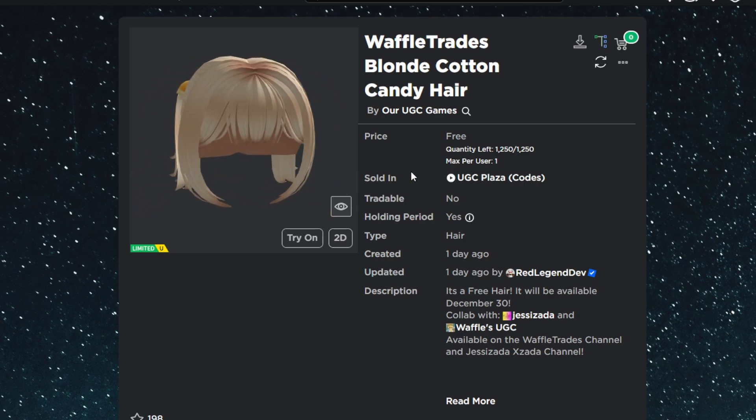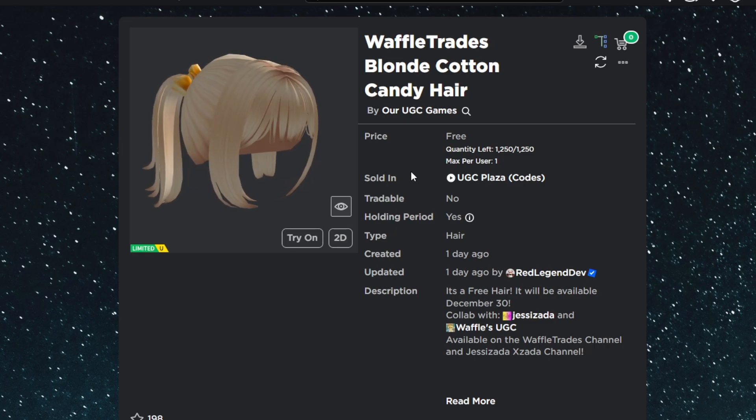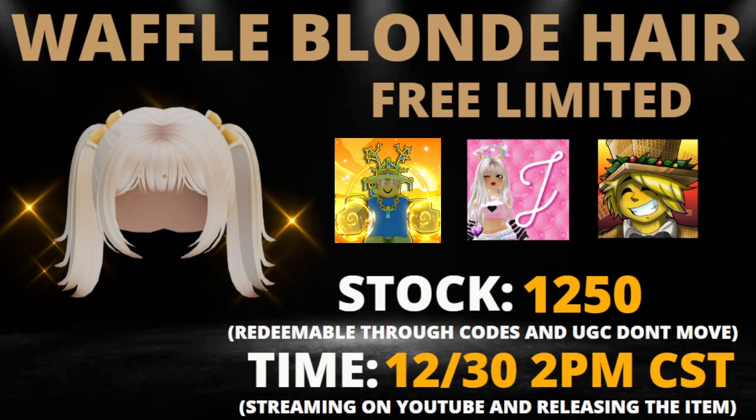In this video I'm going to show you guys how to get my blonde waffle hair. Here is a promo card with all the information you'll need to know. This free limited is a collaboration between UGC Don't Move, Jesse Zada, and myself. The stock of the hair is going to be 1,250, and the release time is going to be this Saturday, December 30th at 2pm CST.